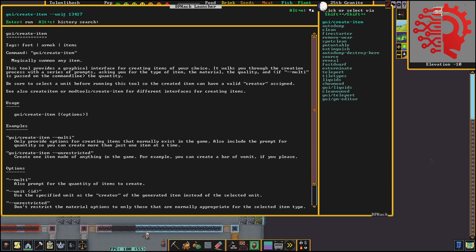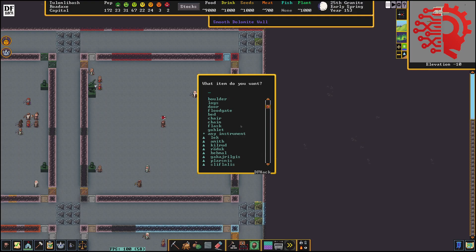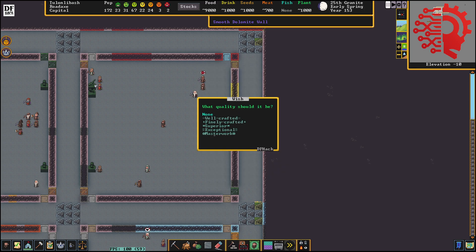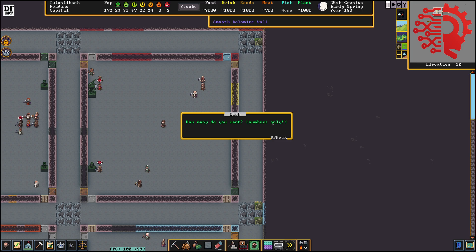So CTRL-SHIFT-D. We don't have to get that Creature ID, we just hit up on the keyboard and we get our last command entered. And let's do dash dash multi. And what do we want? This time we want something a little more useful, so we'll just scroll down in the list here. We can also just start typing here, and we're going to do whip. Whips are probably one of the best weapons in the game. We're going to do an inorganic material — twisting metal — and masterwork. How many do you want? Let's do 75.